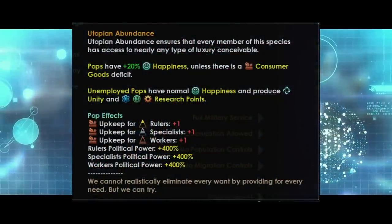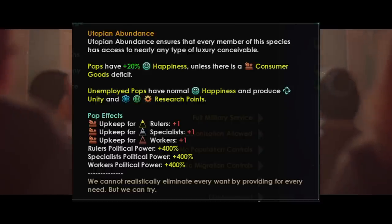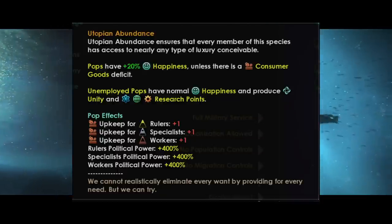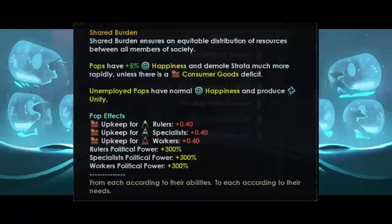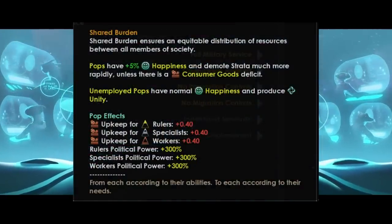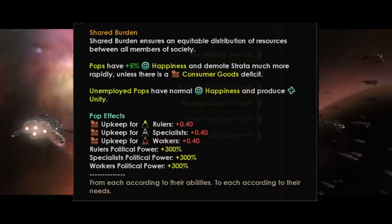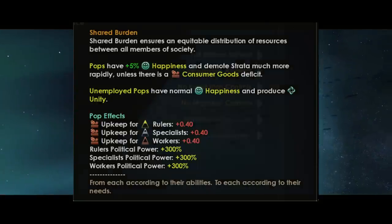The reason academic privilege was so powerful was that rulers got plus 900% political power and specialists got plus 400%. They have received quite a heavy nerf: it's now 600% and 250% respectively for rulers and specialists, though workers will be producing slightly more at plus 50%. The biggest winner, however, has to be the utopian living standard, which is granting plus 400% political power to all rulers, specialists and workers.